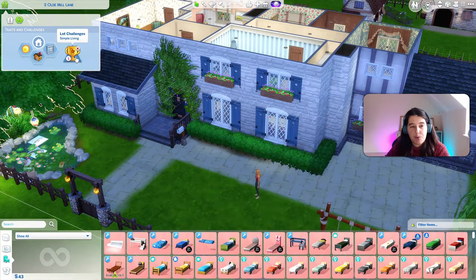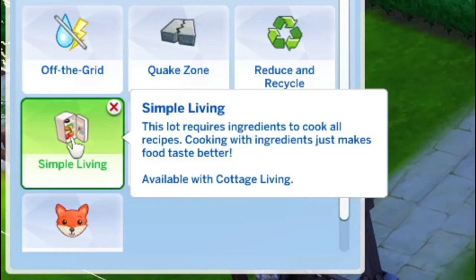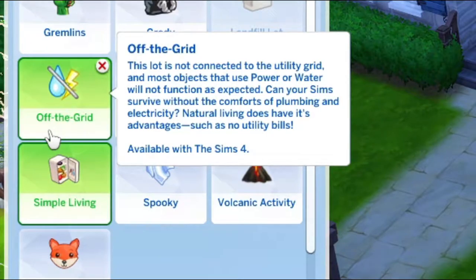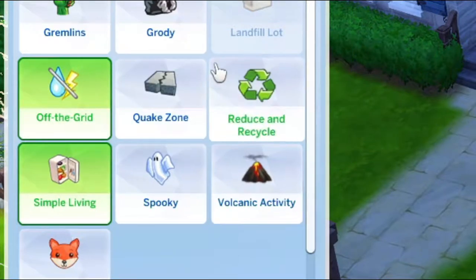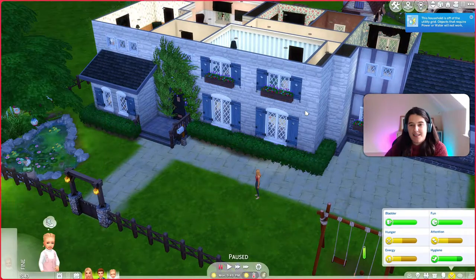I have set the Simple Living lot challenge — I'm sure you won't be new to Cottage Living like I am, but for those who might not know, this lot requires ingredients to cook all the recipes. Cooking with ingredients just makes food taste better. I'm thinking about doing it off the grid as well — and you can have more than one lot challenge, which is cool. This lot is not connected to the utility grid and most objects that use power or water will not function as expected. Can your Sim survive without the comforts of plumbing and electricity? Natural living does have its advantages, such as no utility bills. And the other lot perks I went for were Sunny Aspect, Homey, and Natural Light. So we're going to go off the grid.